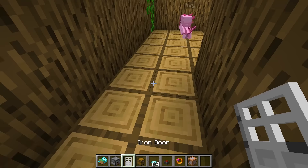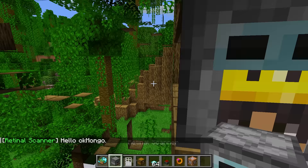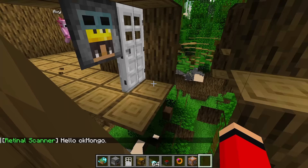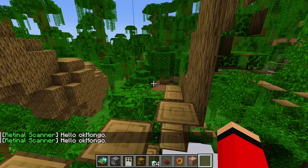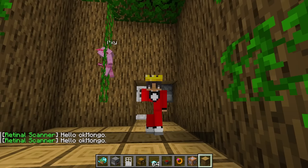Cool! I bet you don't have a cool secret entrance, Ludo! My secret entrance is ten times cooler than whatever your guys' secret entrance is! Not only do we have ghost blocks, we also have a face scanner! That way you need to be me or Axie for this door to open, which means you and the mutant skeleton won't be able to get inside our treehouse!